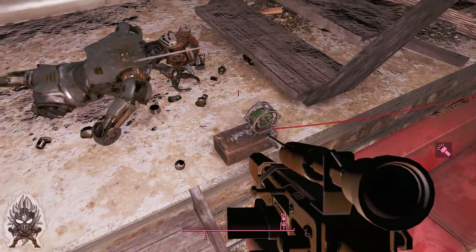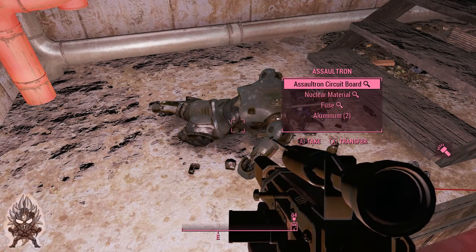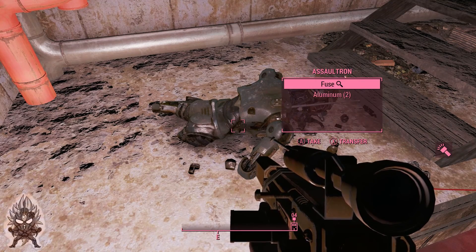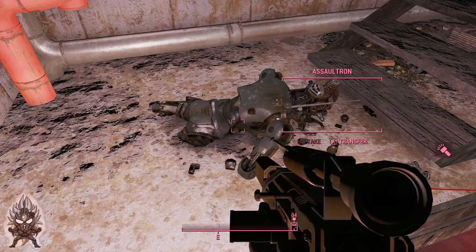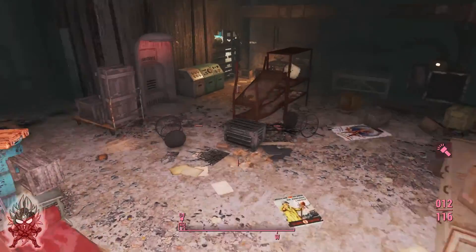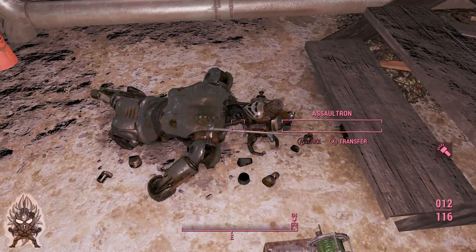Alright, what did you have on you that was so important? Nuclear material — I can make a better scope now. An Assaultron circuit board, and a fuse and aluminum. I would have wanted you as a companion, man — why did you have to be evil? We could have ruled the world together, but no.